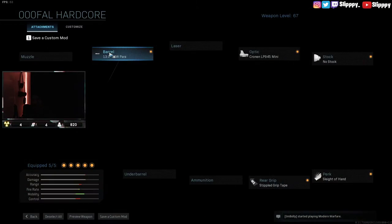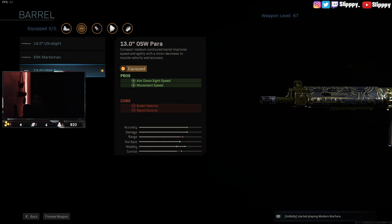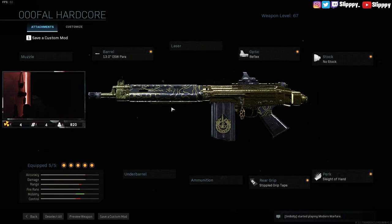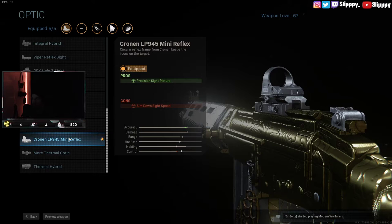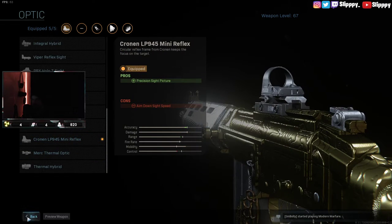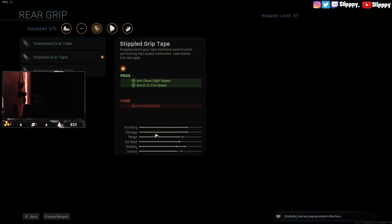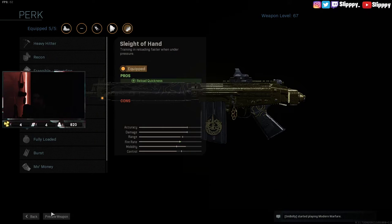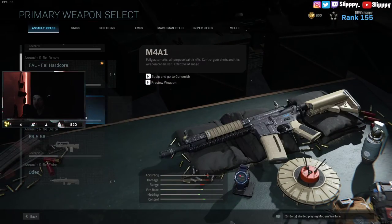You guys have also asked me for my FAL. I have the 13-inch barrel because of the aim down sight speed and movement speed. In hardcore this thing's already a beast, so I just wanted everything fast-paced. You need a sight for this gun because the iron sights are absolutely terrible — never use them. No stock once again for movement speed, stippled grip tape once again, and sleight of hand. This is a hardcore class — do not use it in core or you'll probably get destroyed.